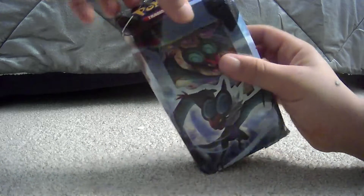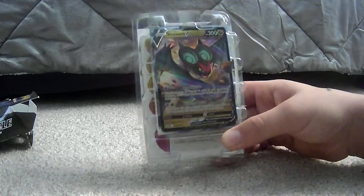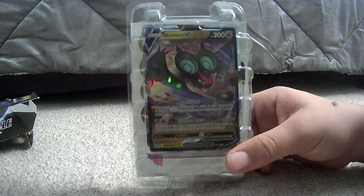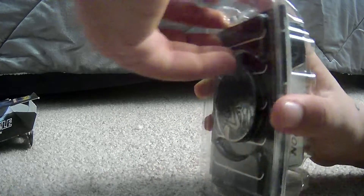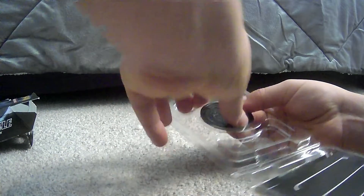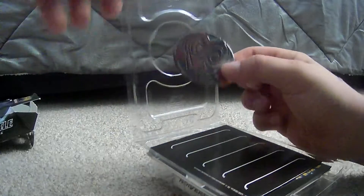I have no idea how to open this thing, so pardon me and my methods — probably opening this completely incorrectly. If you don't know what Pokemon is, it's technically the number one anime in the world. Now the Noivern V card — you can see the light from the camera — Noivern V, 200 HP. And why do they make these coins so huge now? They used to be small.